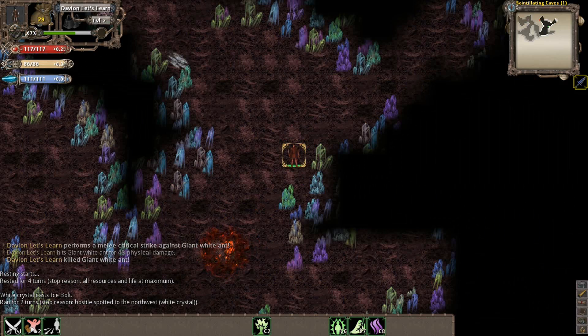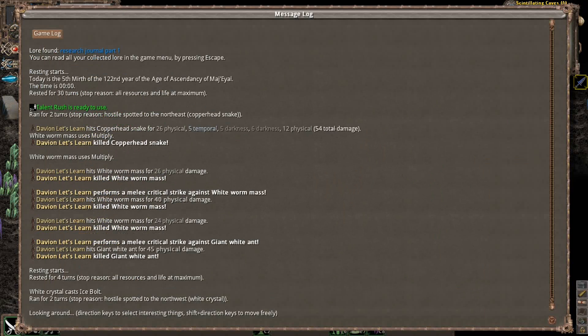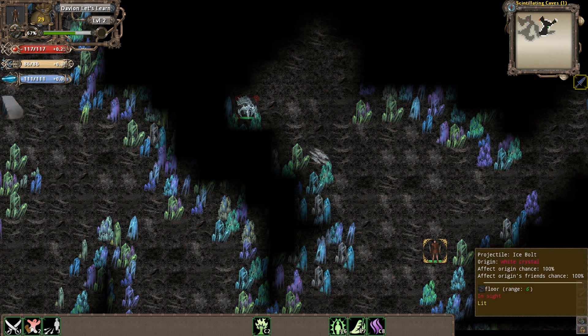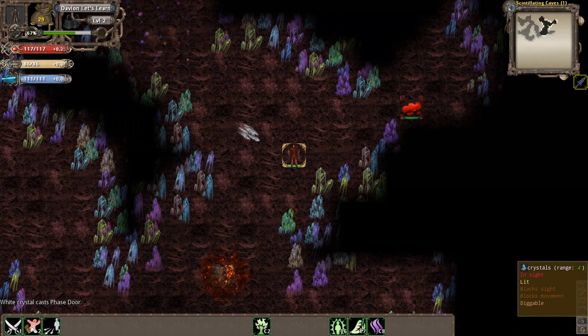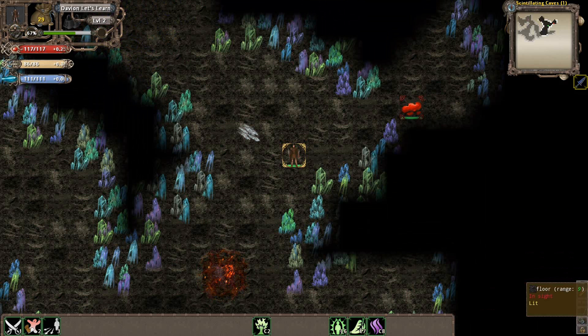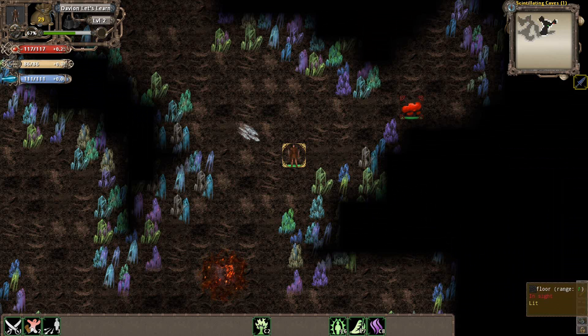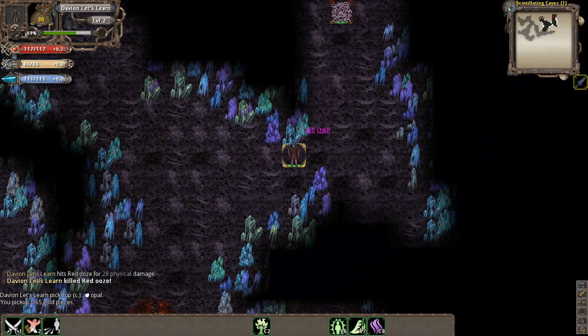There's a white crystal up here. You can go press your message log down here — there's this white crystal that just cast Ice Bolt on us. The message log says Hostile spot to the northwest, white crystal — this is how you can find out where an enemy is without using your mini-map. This guy fires Ice Bolt and this is where these guys are dangerous — they cast ranged spells at you that can do a lot of damage. In the case of Ice Bolt, it's not too dangerous because it's very slow moving, so we can actually move up and avoid it. It'll explode harmlessly where we won't care about it.